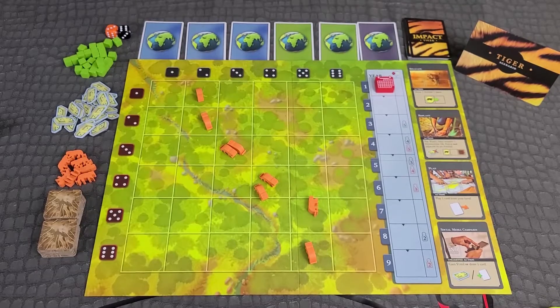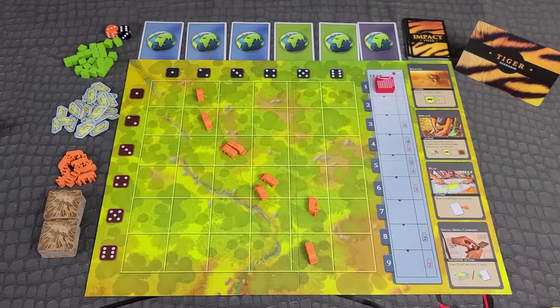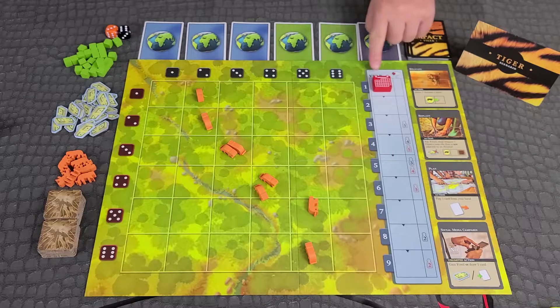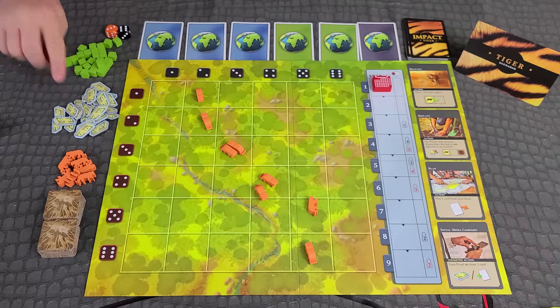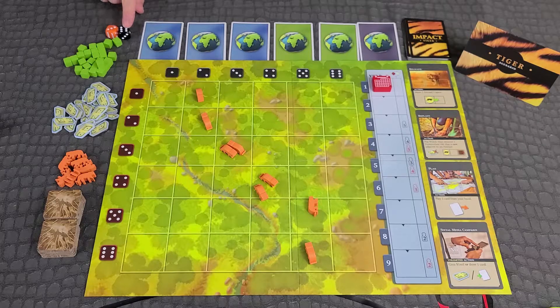Place the game board in the middle of the table and put year marker 1 next to the calendar track. Place stockpiles of animal tokens, influence cubes, and money tokens next to the board along with offspring and destruction dice.